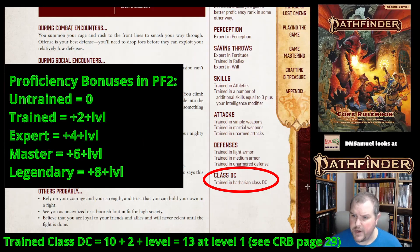It's good that you start trained in class DC. In Pathfinder 2, the proficiency system works like this: if you are untrained, you add nothing to a roll; if trained, it's two plus your level; expert is four plus your level; master is six plus your level; and legendary is eight plus your level.